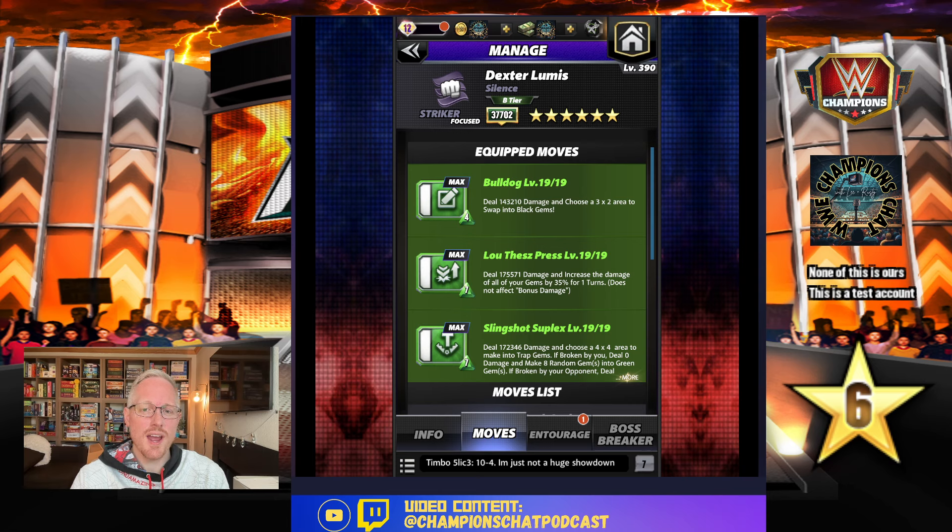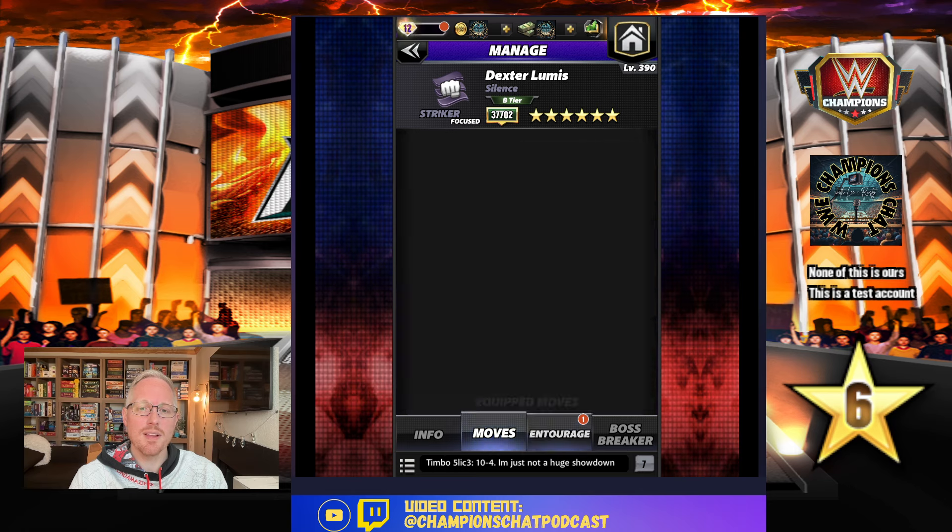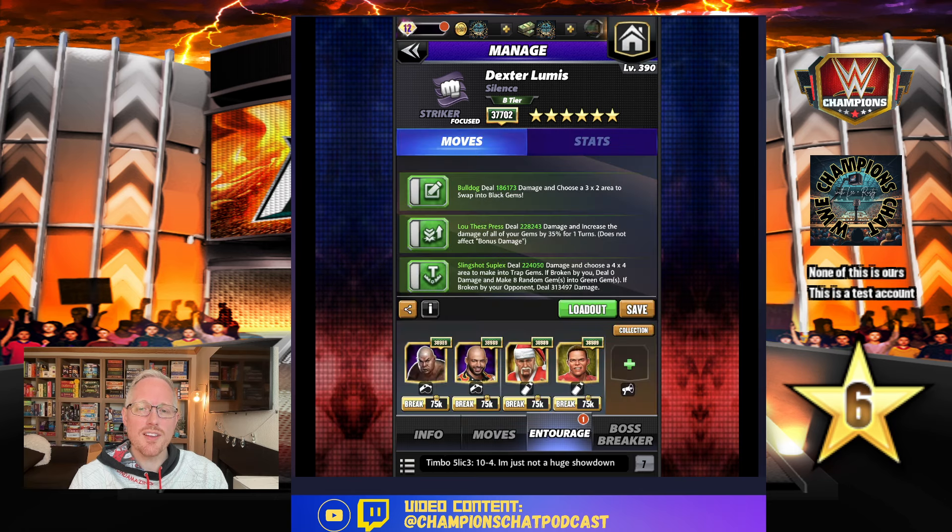The Luthes Press deals damage and increases the damage of all your gems by 35%, which is not that much compared to some other characters' buff moves, but it is decent and strong in the six gold meta. The Bulldog is where you choose that three by two area to black. The only trick I've got on this one is green gems do 12K more damage — that's the pure free-to-play build.